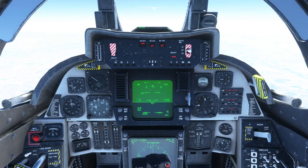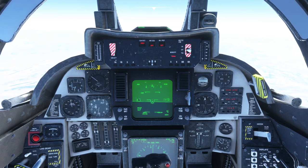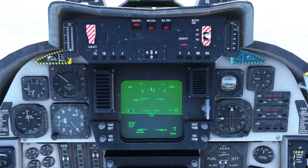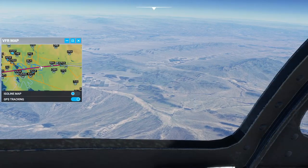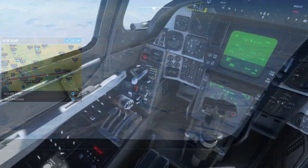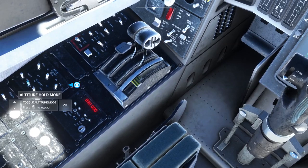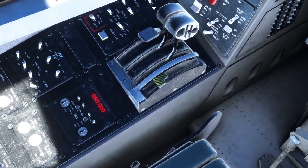1,300 knots true airspeed, Mach 2.3. We're going down slightly though. I wonder what the speed limit is — we're at 845 knots indicated. That's Phoenix. But we only have 77% of our fuel left, so getting all the way across the country isn't happening. I was not expecting that anyway — that would have been suspicious with full afterburner the whole way.